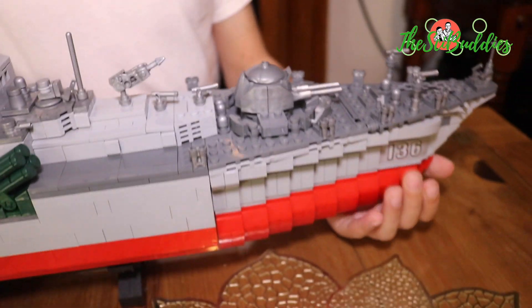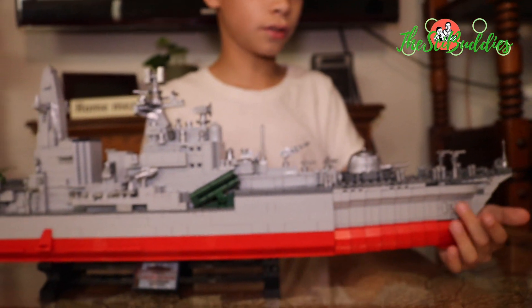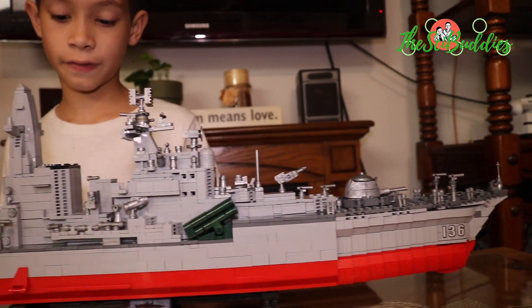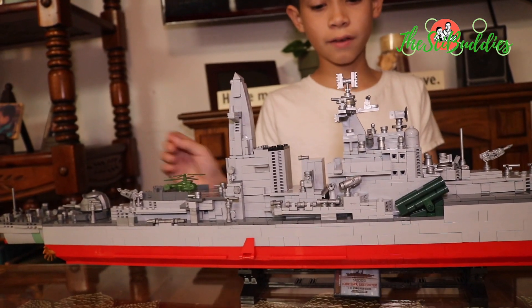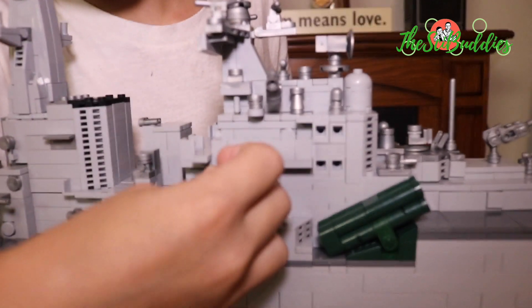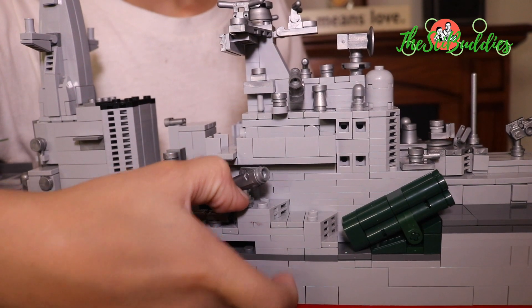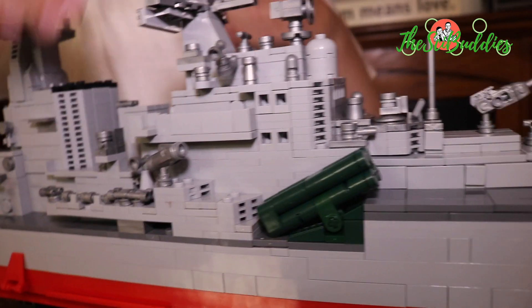You have the number of the Destroyer right here — it's on both sides of the front hull. There are also little guns on the side that are like the little Lego guy guns, so you can basically just press this and it'll fire.